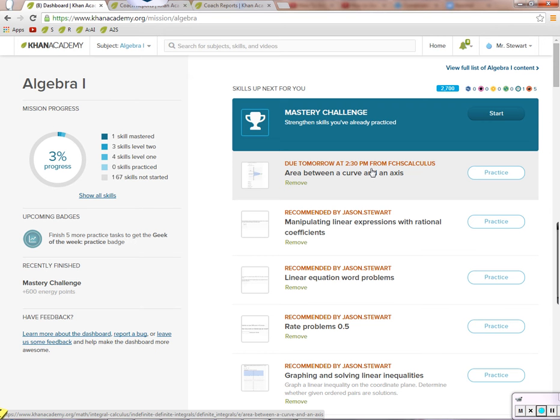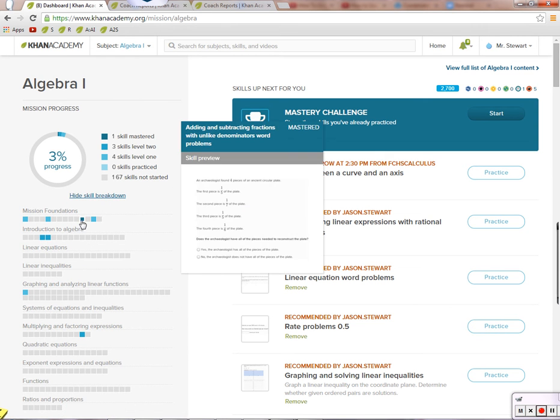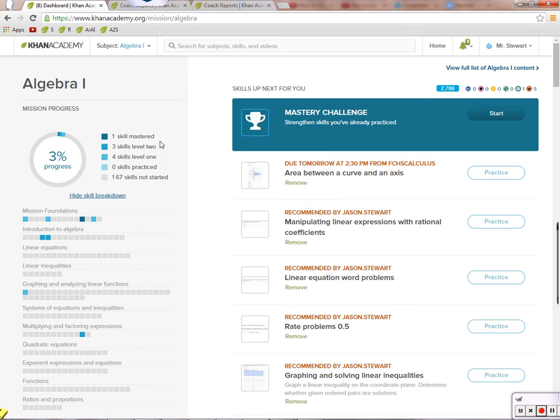So that's pretty much it — I want you to level up in five things. For example, I have one thing mastered: I have adding and subtracting fractions with unlike denominators in word problems — I've mastered that. Notice that mastery is the first, second, third level of leveling up, so if you've leveled up to mastered, that's level three, which counts as three of the five.